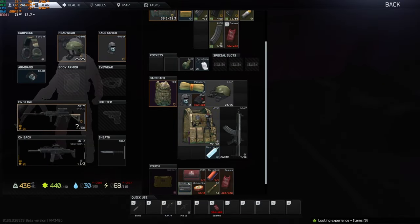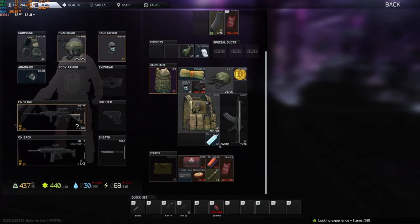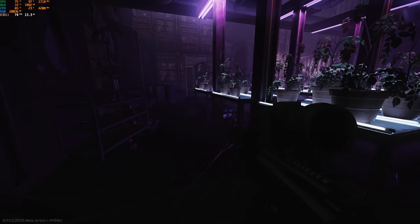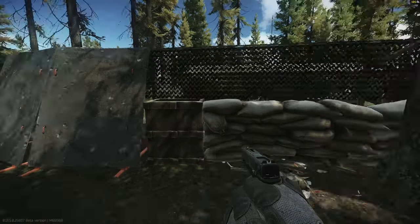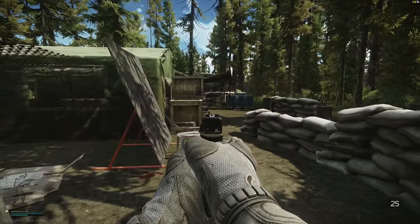And you can see there's another Bitcoin. Now this is the pharmaceutical house — the container base at the water treatment — and it also spawns a Bitcoin, as you could see right there. Those three I got in three raids, and I'm not kidding: three Bitcoins, three raids.